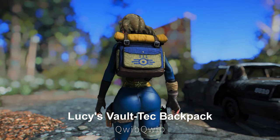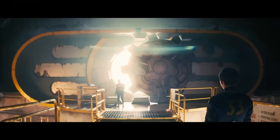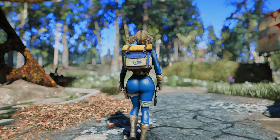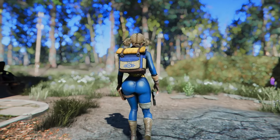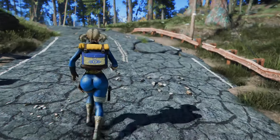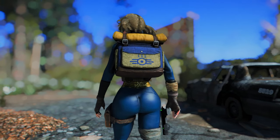Next up is Lucy's Vault-Tec Backpack. This mod adds the backpack Lucy uses in the Amazon Fallout show to the Fallout 4 game. The backpack is upgradable and can be found outside the blue Ford building near Vault 111. Initially, the backpack adds plus 125 carry weight, and you can increase this value by upgrading it at the armor workbench. With its texture and overall design, the backpack complements the vault suit well, and the yellow sleeping bag on top is considered one of its charming features.